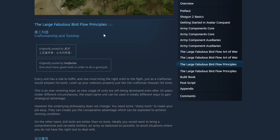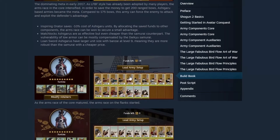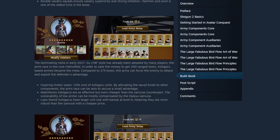The Large Fabulous Bird Flow principles come from the likes of Confucius and Sun Tzu — highly recommend you read them. Then we get to the finale: the build book with a variety of army compositions used in Avatar Conquest by Sun, tried and proven, epitomizing the bird flow system. For campaigns or multiplayer battles in classic mode, you want to emulate these to the best of your abilities. Huge thank you to Sun and Voland for making this guide — it's one of the best out there, really extensive, well thought out and articulated.